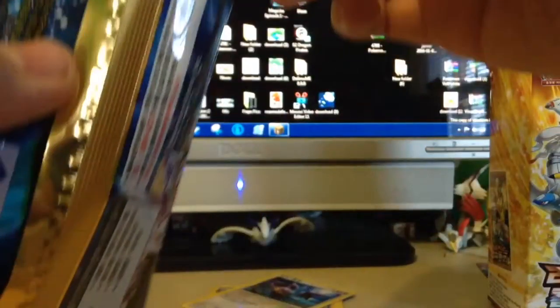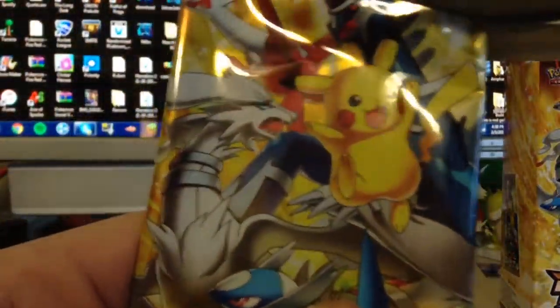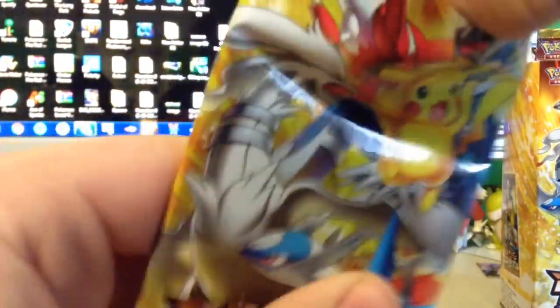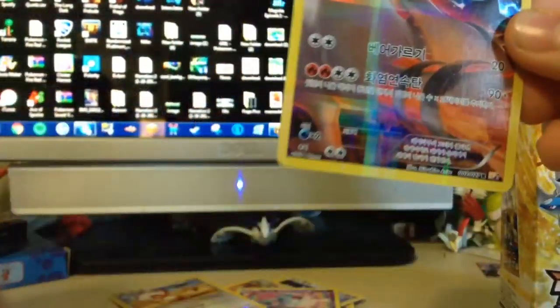So we have two. The extremely rare ones are the Regigigas and the Arceus, so we might not be able to complete the full set if we don't get those. We have a Rufflet. It's Booster Packs - Braksin, Wobbuffet, Meowth, and a Reshiram.